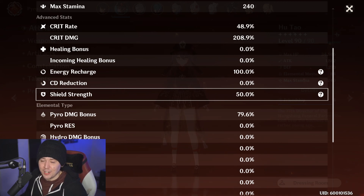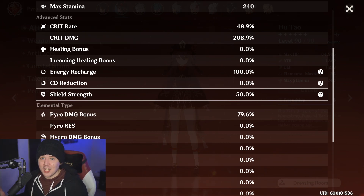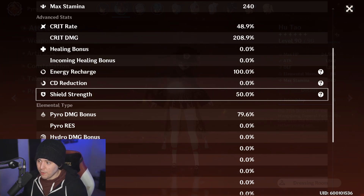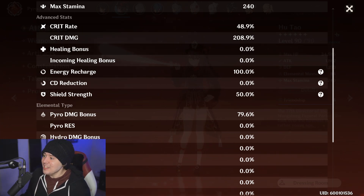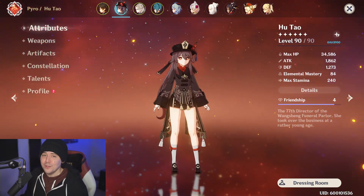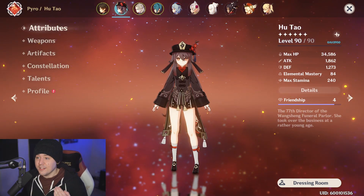We already have 50% shield strength, but if we run this new set on Zhongli, she'd have 80% shield strength - almost doubling his shield. So if he had a 10,000 HP shield and we get up to 100% shield strength, that doubles it to a 20,000 HP shield. With the 150% bonus absorption rate, it's going to absorb 30,000 damage. That's almost your entire HP bar - that's insane.